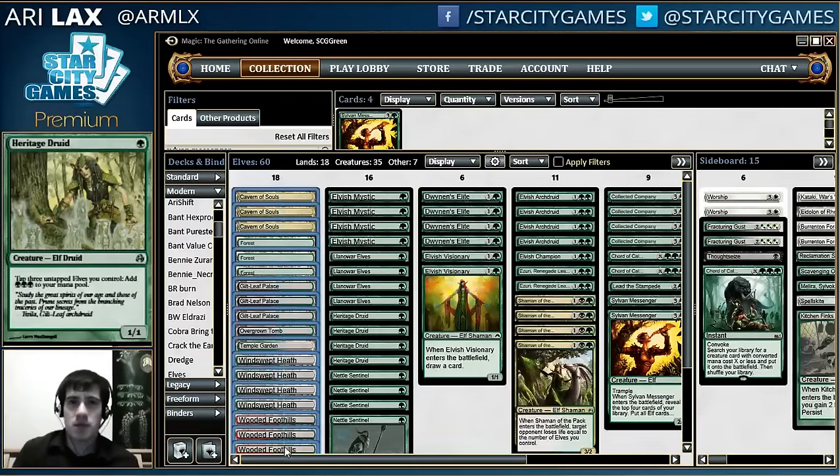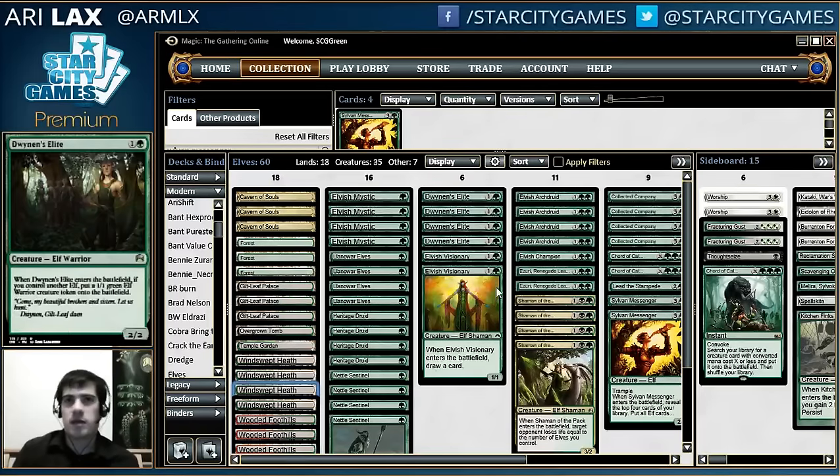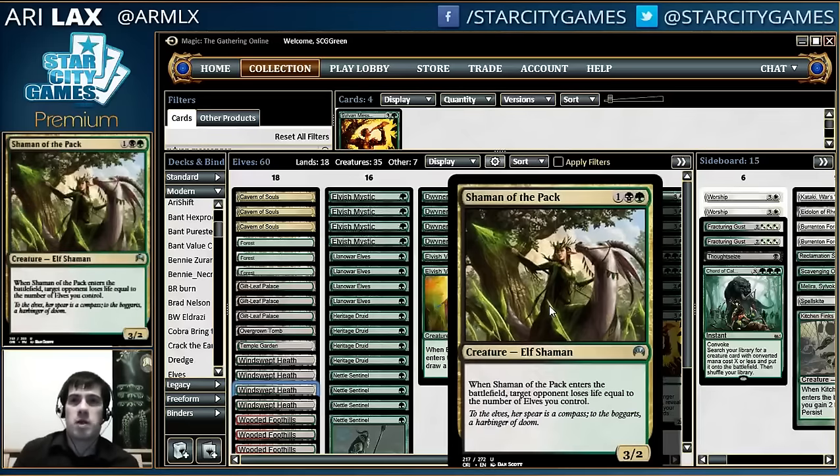18 lands, pretty stock as well. I've kind of fiddled with the mana base. This is a list based off of things I've seen from SCG IQ lists, looking at some old lists like Andrew Solano's top eight deck from Grand Prix Oklahoma City, the one I didn't attend. The Grand Prix Charlotte winning deck was before Magic Origins, so those cards were not part of the deck.